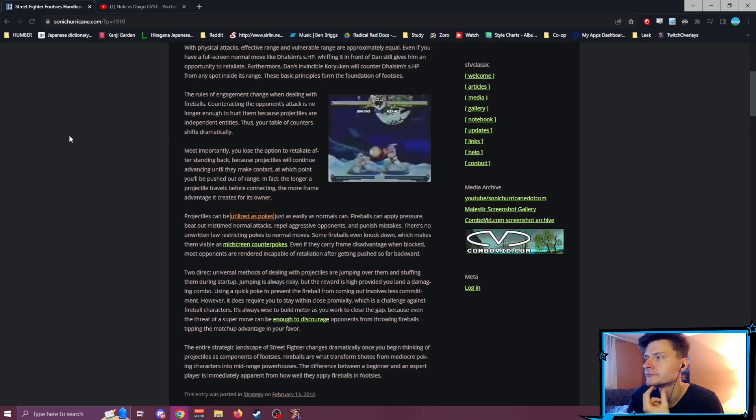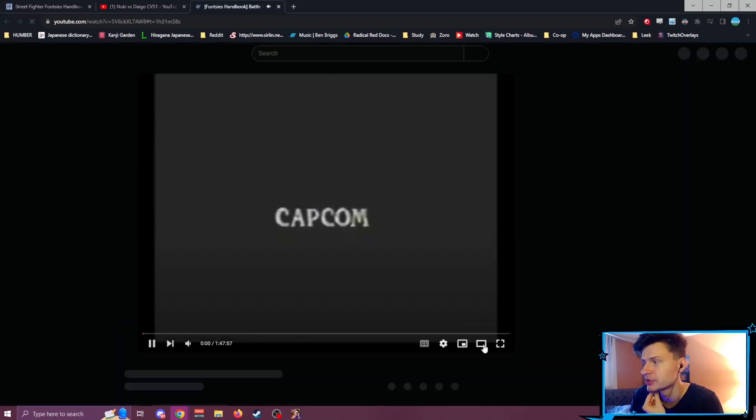Fireballs can apply pressure, beat out mistimed normal attacks, repel aggressive opponents, and punish mistakes. There's no unwritten law restricting pokes to normal moves. Some fireballs even knock down, which makes them viable as mid-screen counter pokes.